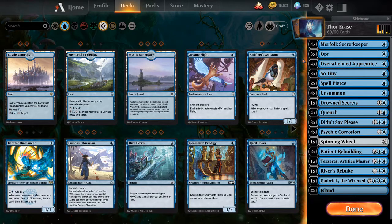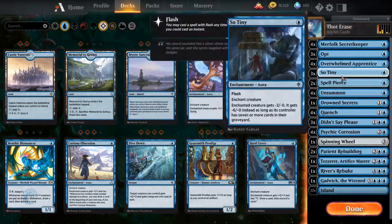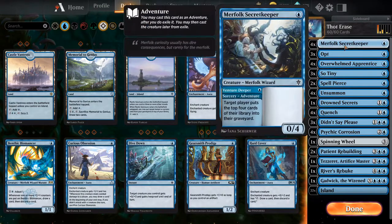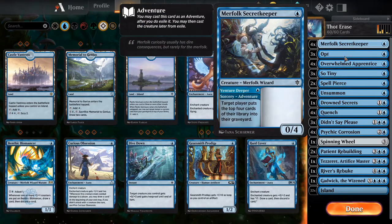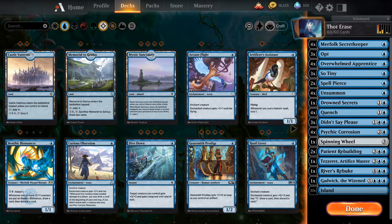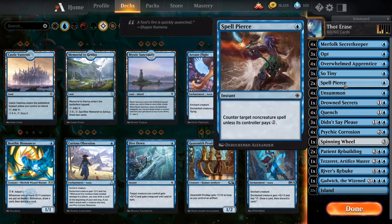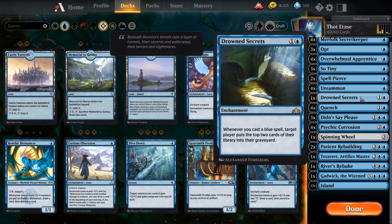The first deck I ever made was a big red deck — don't tell anybody — but the second deck I ever made was a mono blue mill deck, and it looked about like this. So I tried to recreate it the best I could. Obviously we had to do a couple things from the new set: Secret Keeper — amazing mill card, Overwhelmed Apprentice — amazing mill card, so tiny is a pretty solid anti-creature card for one mana. Spell Pierce, my favorite counter of all time — always gets people early game, completely useless late game.